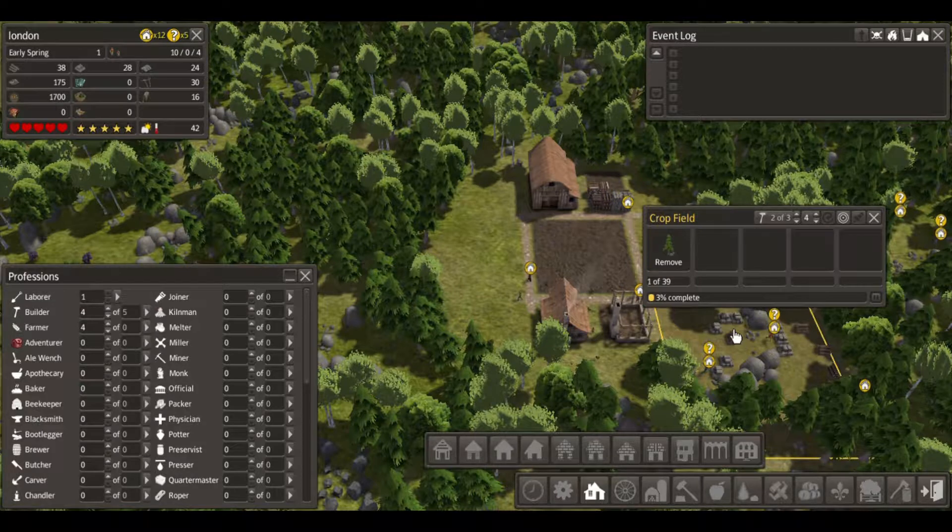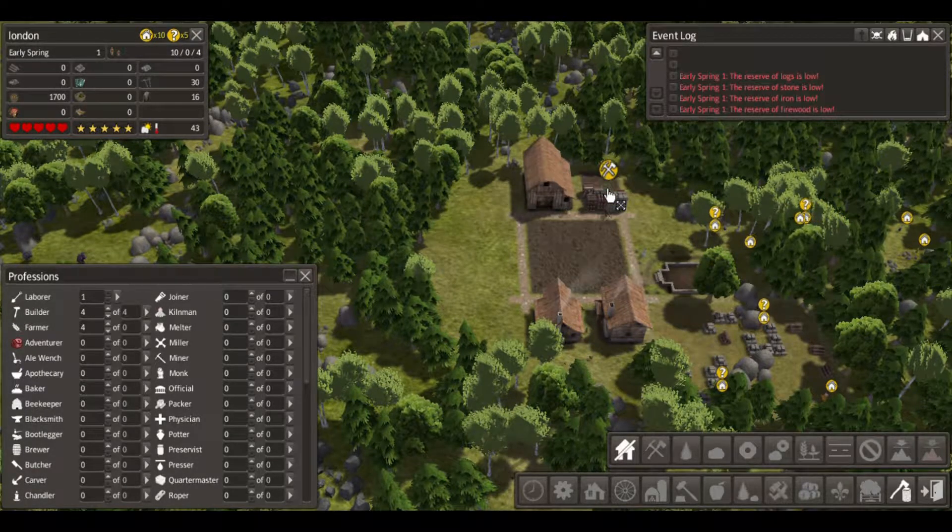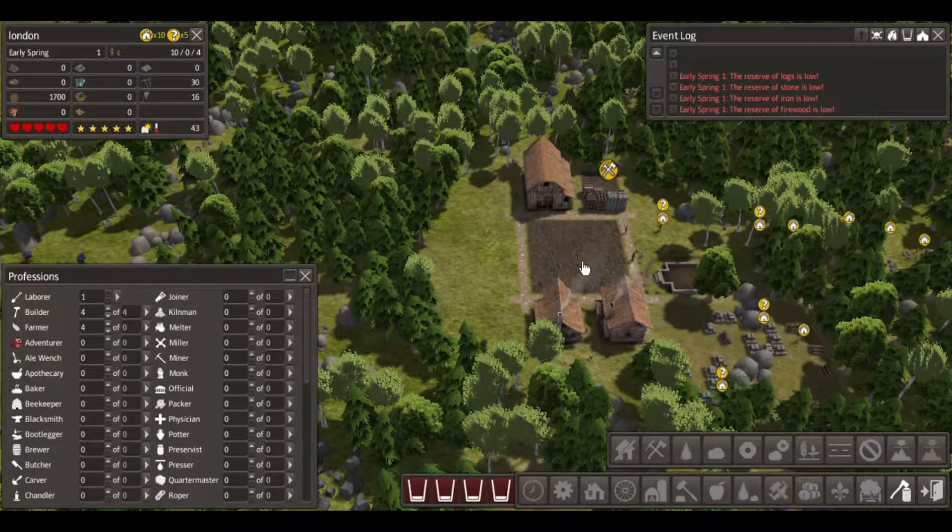We got two already. Let's see the buildings - I wonder if I can get rid of that. Yep, there we go. I prefer to have all my stuff here.